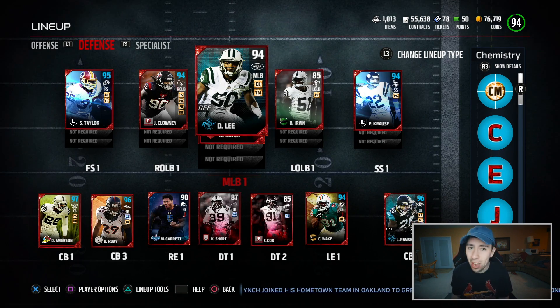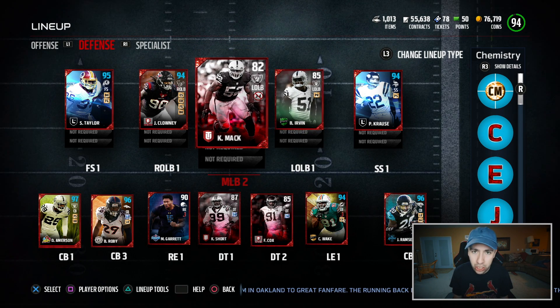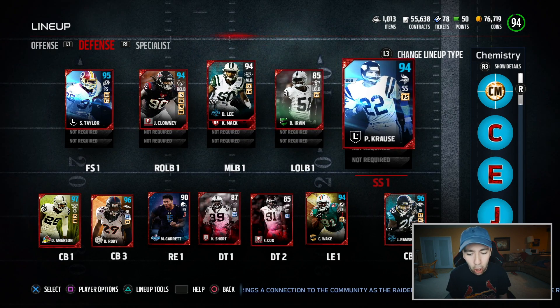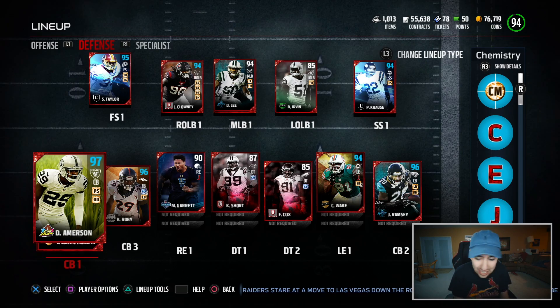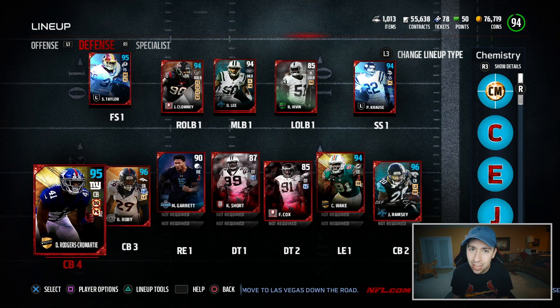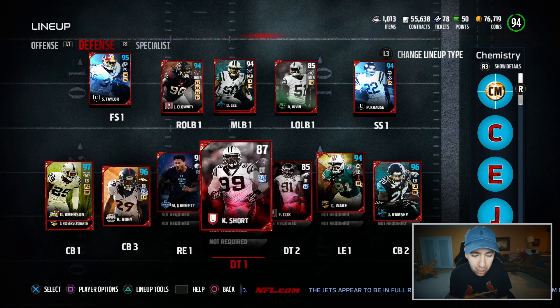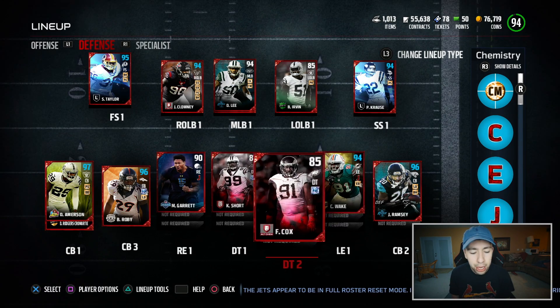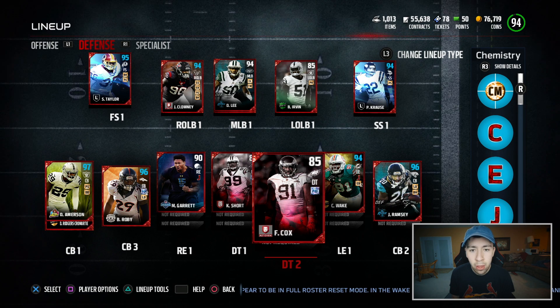On defense, I honestly just wanted height and speed. At the linebacking position, I normally only use two linebackers, so I have Clowney and Deron Lee. Irvin's not really used a whole hell of a lot, and neither is Khalil Mack. For safeties, I had to find a way to get Sean Taylor on the team. I don't really have a whole lot of coins, so I had to get the lower overall version — same with Paul Krause — but they're absolute stunts. The cornerbacks are some of the best players on my team: 97 David Emerson, 96 Jalen Ramsey, 96 Bradley Roby, and 95 DRC. I will be straight with you guys — I forgot to make a defensive line. When I was making the team in my head, I forgot. These are all free players or base elites that I already had.